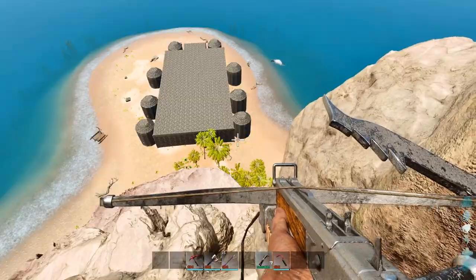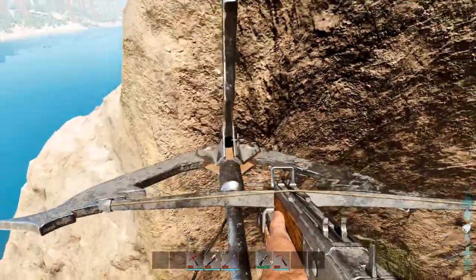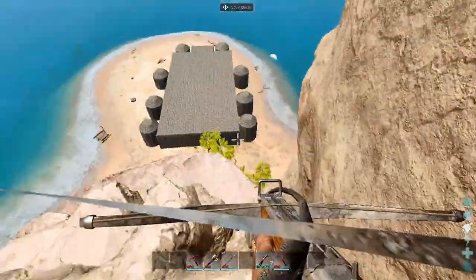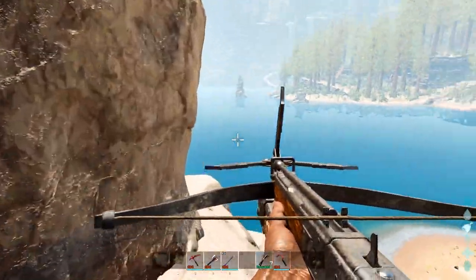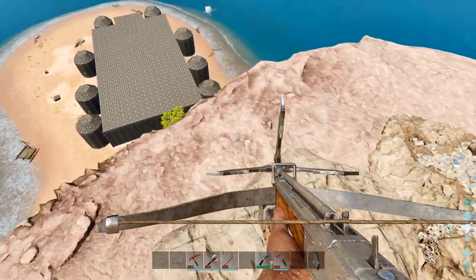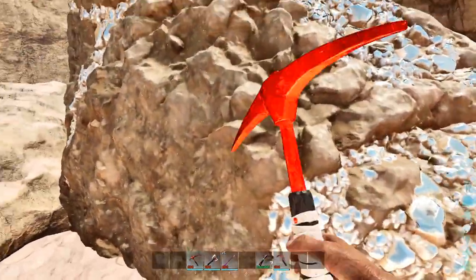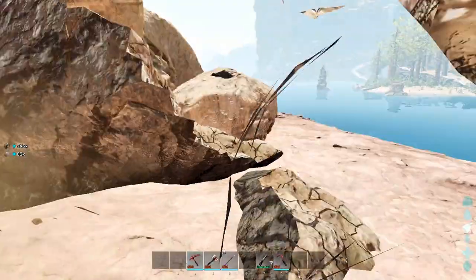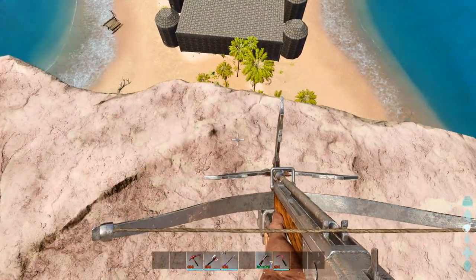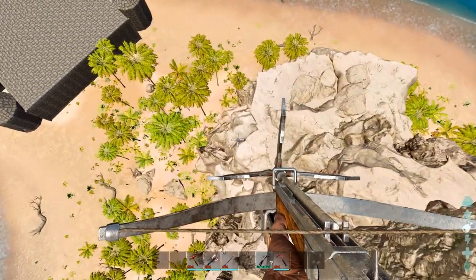Our base looks pretty cool from up here. I think we're good on metal - screw it. Oh, as I say that - perfect. We'll be able to make some armor and stuff. There's no way I can just jump down. Oh, I can - I'm just going to die.